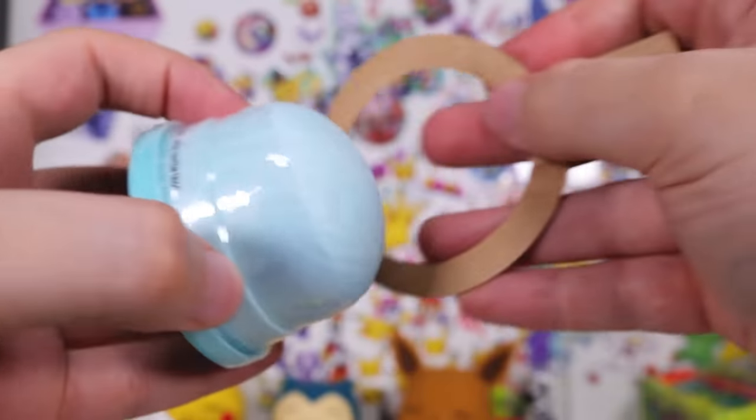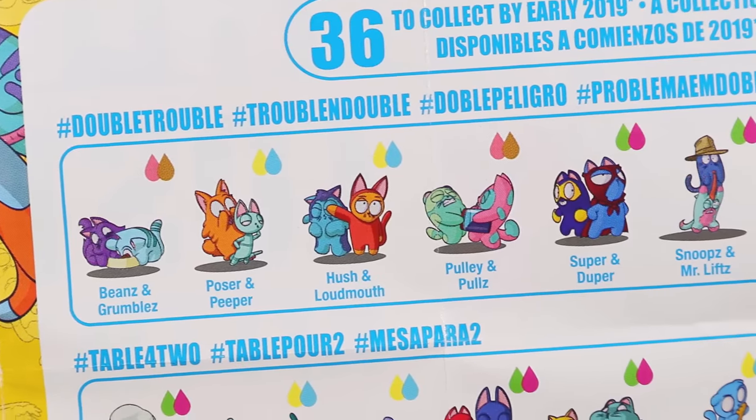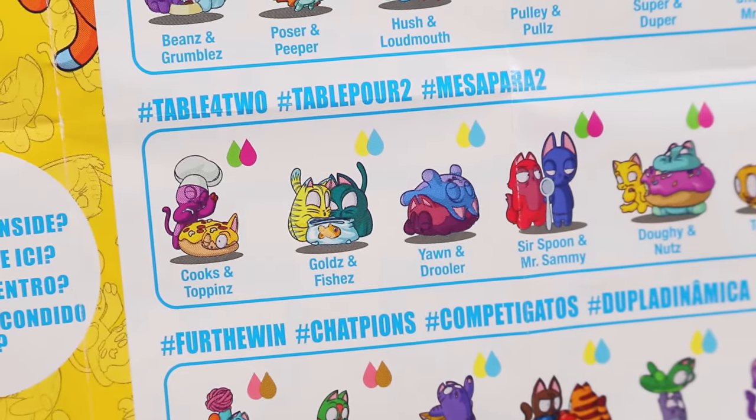I think we've got a blue brain? Are they all like dessert cats in this series? Is this like the new thing that kids' toys are doing — having hashtags?